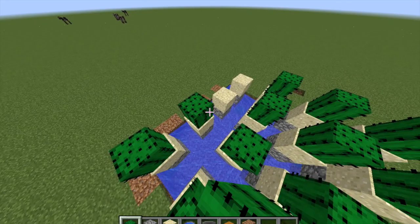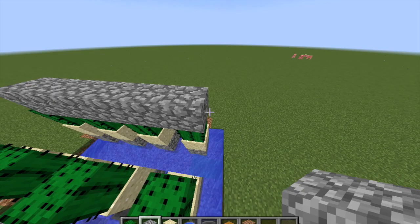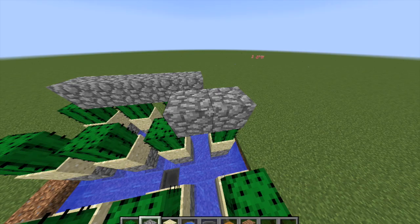Once you've built all this, you're going to want to build the walls up with cobblestone like this. The more cactus you have, the taller you should probably make this.